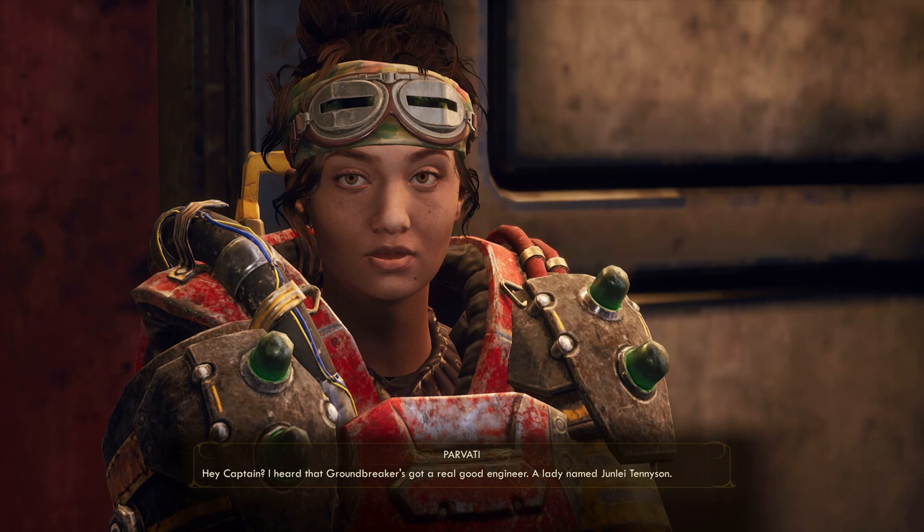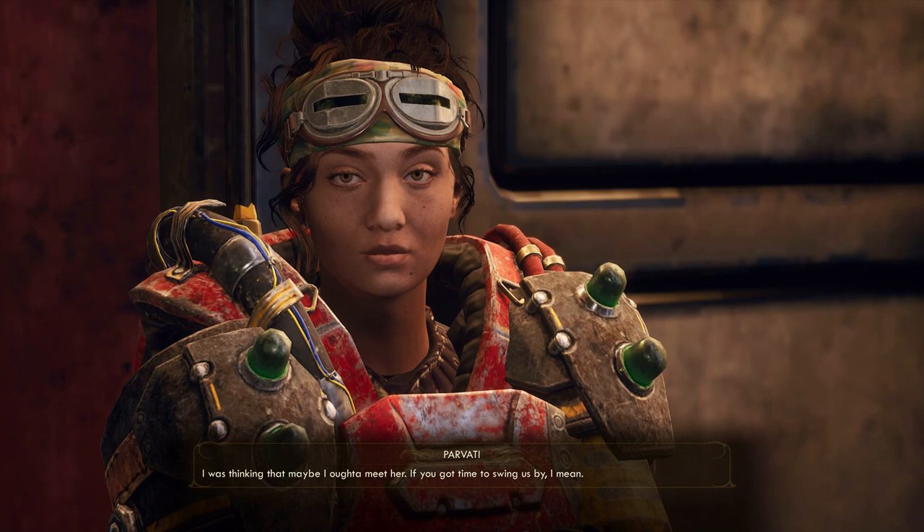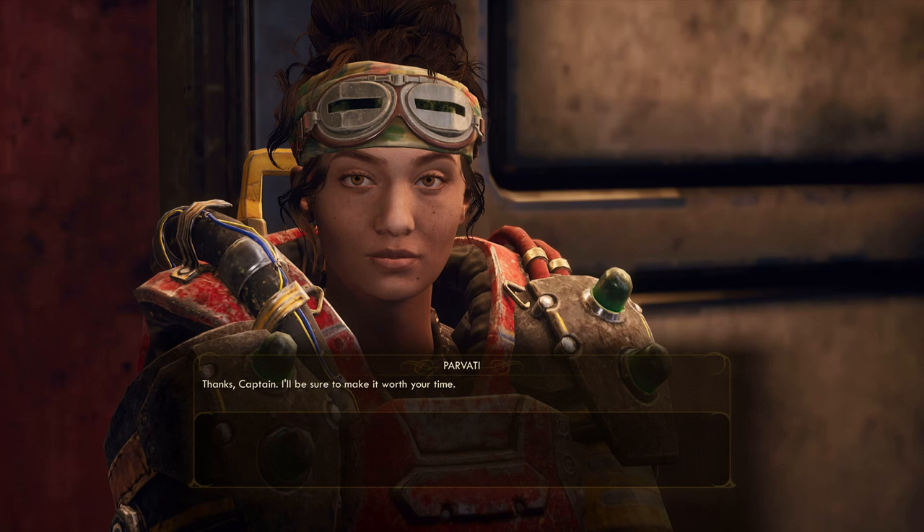Last but not least, and this is very dire: before exiting towards the Groundbreaker, talk to Pravati here because she has her own personal quest. You definitely want to do it — it's worth a whole bunch of experience points and it's a gateway to another personal quest of hers, which is the second one. If you love Pravati and your party, you definitely want this. Do both her personal quests and she gets some nice abilities and more.